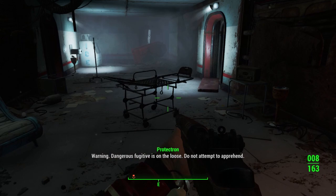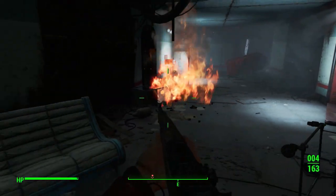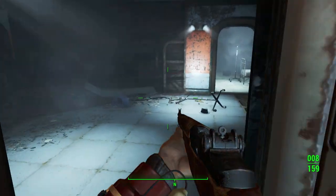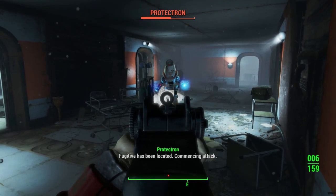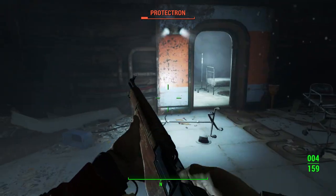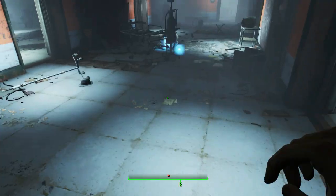In Fallout 76, the main quest is essentially — the way they have worded it — to close off fissures in the earth that are allowing the scorch beasts, those large bat-like creatures you see attacking settlements, to crawl up from underground and wreak havoc. The main use of the nukes is to close the fissures they're crawling out of, stopping them.